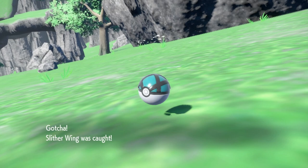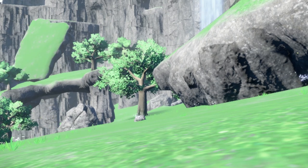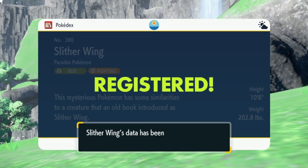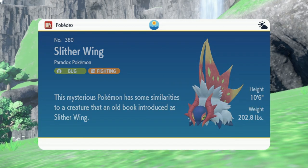After a little bit of time spent catching, we're able to get Slitherwing. This top area up here is actually where you can find quite a few of the Paradox Pokémon just kind of roaming around.